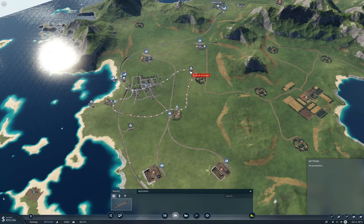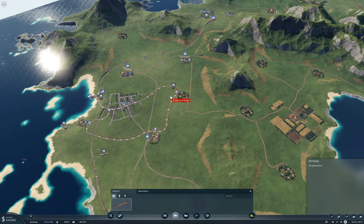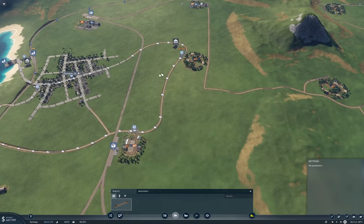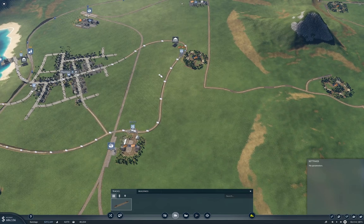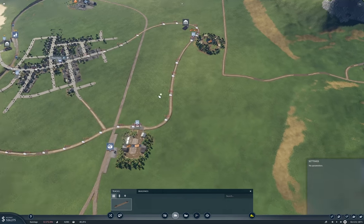Now we're obviously going to need a signal or three on here, but this will get steel production online once I fling some trains at it. And while we're at it we'll probably replace some of the existing lumber production with trains as well.